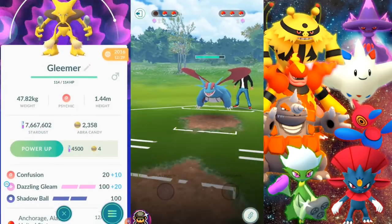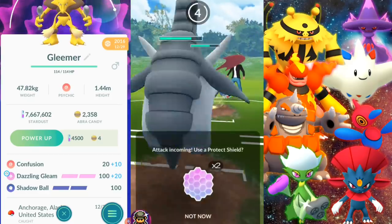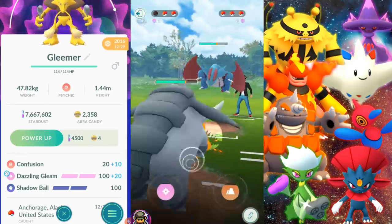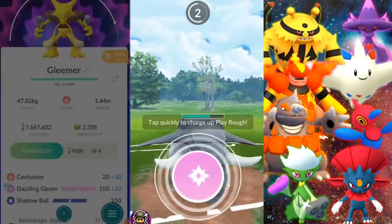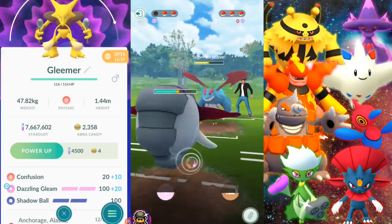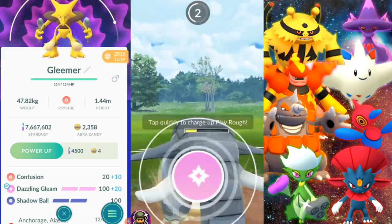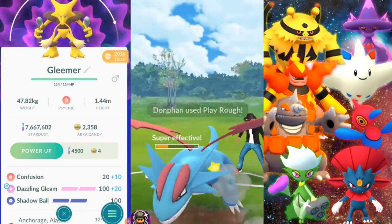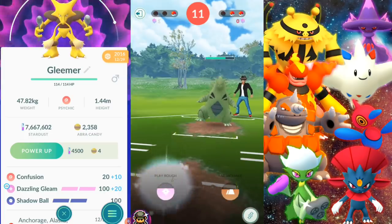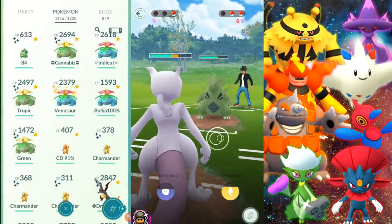Here we have an amazing Alakazam — a glass cannon putting out great damage. Confusion takes out those Poison and Fighting types. Dazzling Gleam is a legacy charge move that hits Dragons and Fighting types extremely hard. Shadow Ball covers Mewtwo, Metagross, and others in between — nice coverage for top tier Pokemon. The problem with glass cannons is quick moves eat right through them before you can get off a charge move. In that situation, I recommend using your shield and going for that charge move to either force a shield or deal big damage rather than wasting accumulated energy.